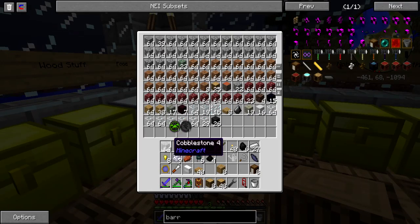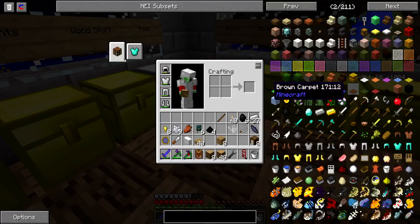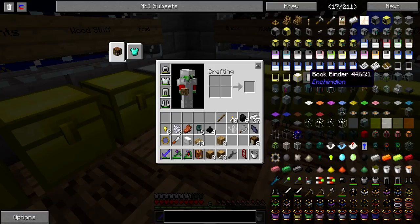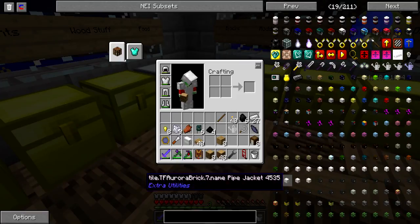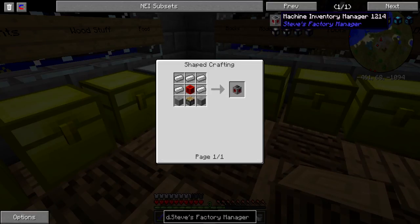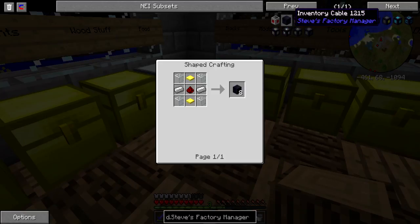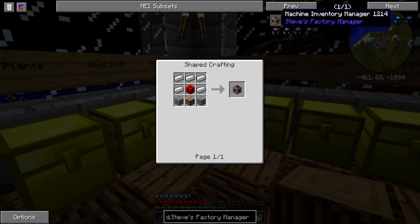The mod I want to get into is Steve's Factory Manager. This factory manager is pretty cool — it allows you to automate stuff having to do with machines, transportation, and things, very easily. It's more or less like a computer-styled system, but it's actually quite interesting how it works. So it's time to get into this.